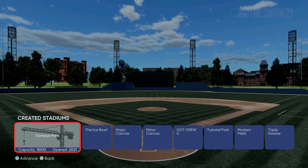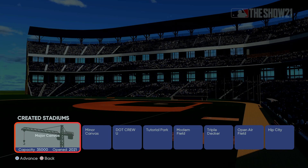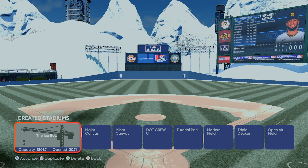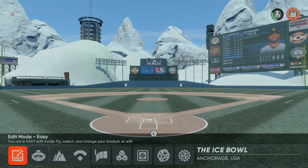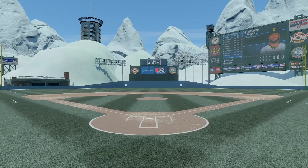I've got Tutorial Park, Doc Crew U which is my stadium, an online version called DCU Online, and the Ice Bowl which I just downloaded. We're not downloading that one today — we're going for a different one. You have to load into a stadium first; you cannot search from the main screen. Once you're in, at the very bottom you'll see options: Stadium Properties, Scenery, Field, Wall, Prop Inventory, and 'Vault' — that's what you want to click.